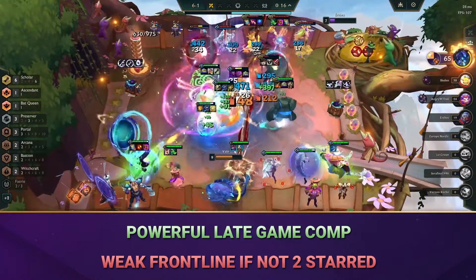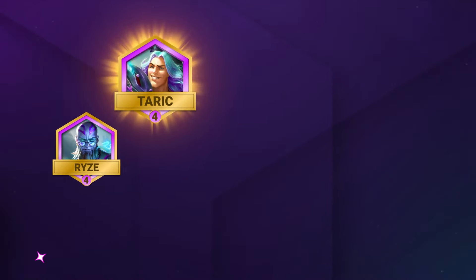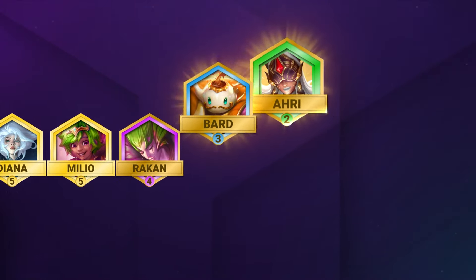The main issue though is that your frontline isn't really too tanky until you 2-star them. The full comp uses Ryze, Taric, Morgana, Diana, Melio, Rakan, Bard, Ahri and Zoe.